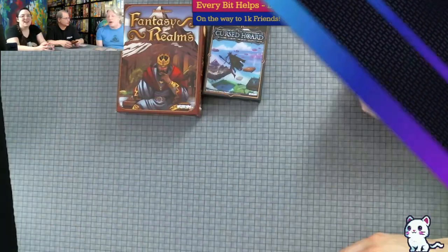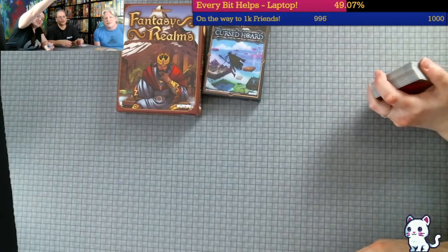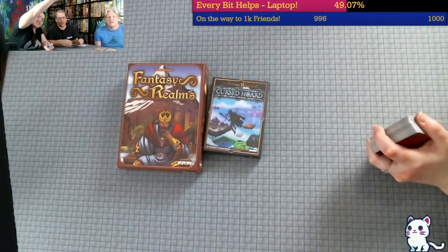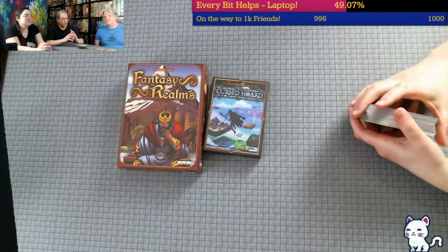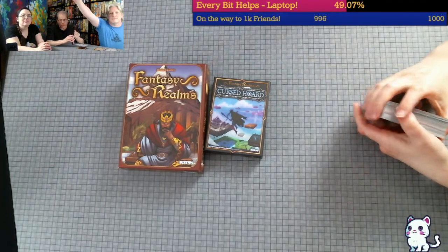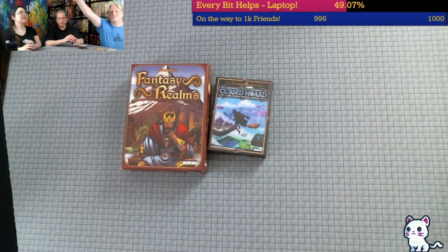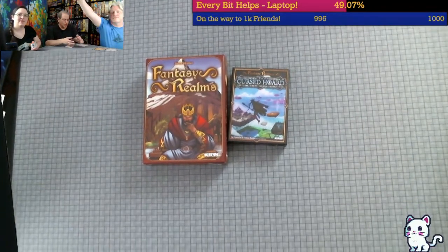There are two parts to the expansion. One is that you add this whole separate deck of cursed items, which everybody's going to get one face up - it's not part of the hand. And the other is that there are three new suits of cards: Buildings, Undead, and Outsiders, which get added.